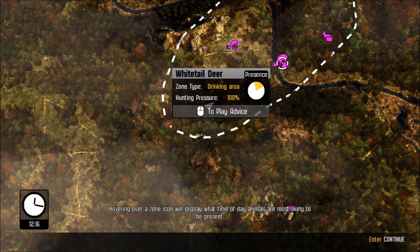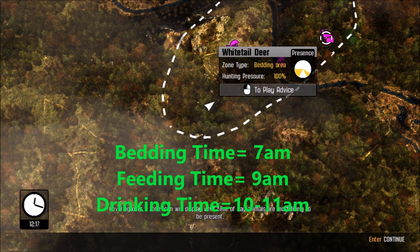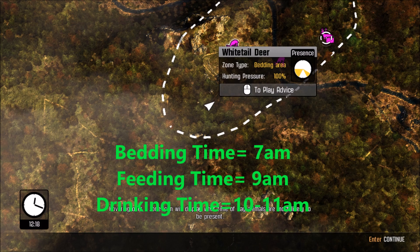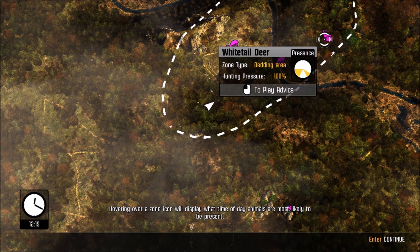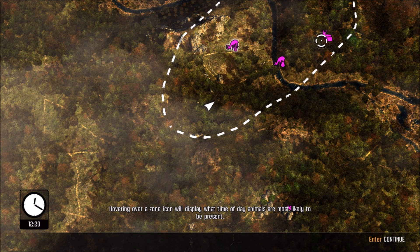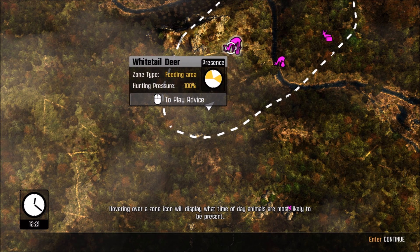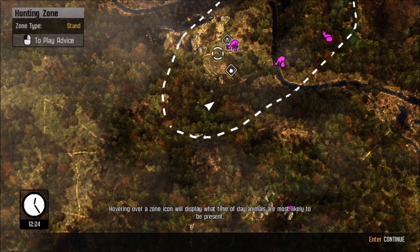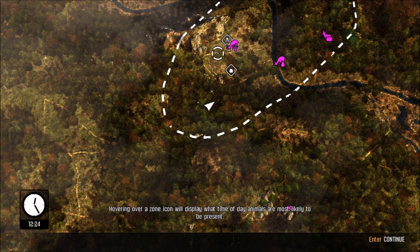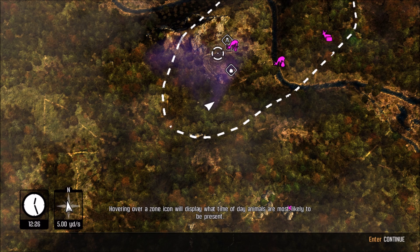Here the animal presence would be more yellow versus all white. Here it's just barely a little bit yellow, so there's a somewhat chance it might be there. Very little yellow here because none of the deer are bedding yet. As time goes on they'll start bedding — right now it's 12 o'clock, pretty much right in the afternoon, so basically everything is just feeding. The map also marks advantageous hunting locations like preset blinds and stands, and indicates the wind direction and how the hunter's scent is carried.